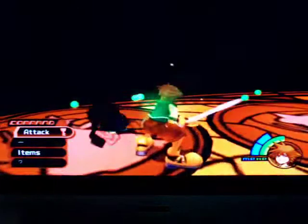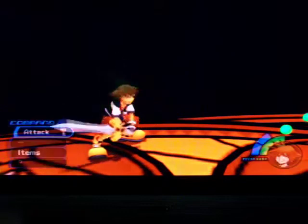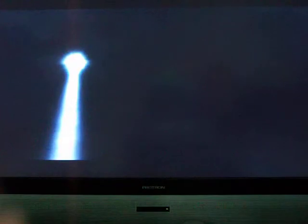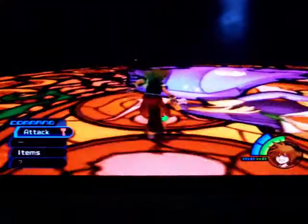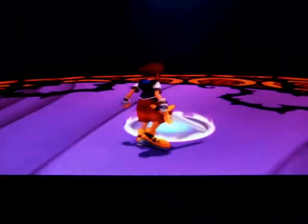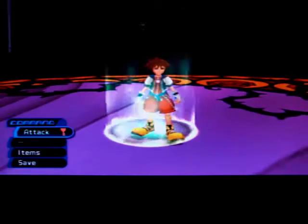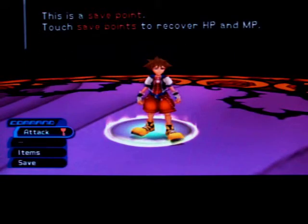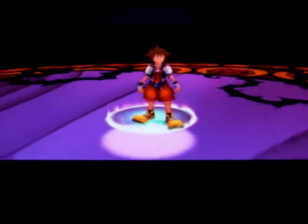I tried to dodge roll — you get a little roll and it's actually pretty useful. And there's a ray of light — that's a save point. This glowing circle on the ground is a save point. When you go on a save point, it restores your MP and HP. So just run on them if you're low on health.